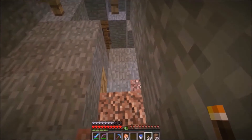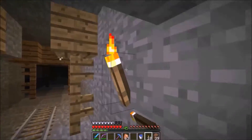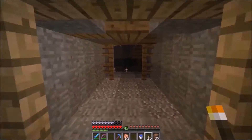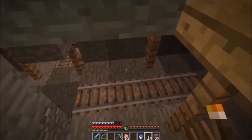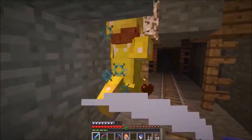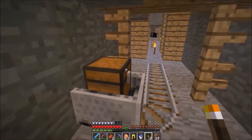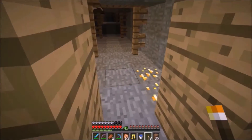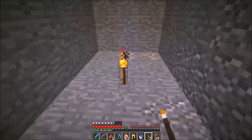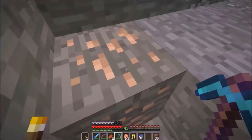Three, two, one, go! I ended up in a mineshaft. I'm in this dilemma whether I should collect ores or light up as much as possible. I have torches in my offhand, just placing them as I go. Oh — I found a chest! But it's just a bunch of coal and a nametag. Why is there so much useless stuff in here?